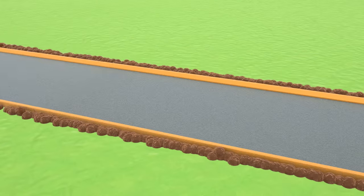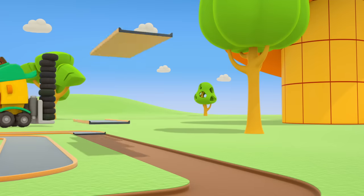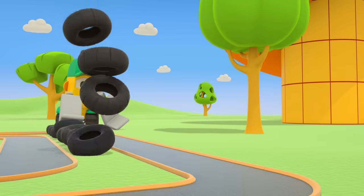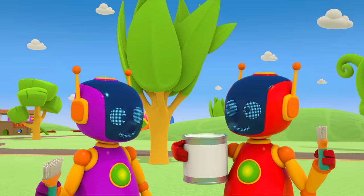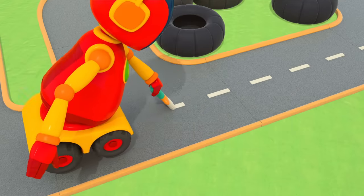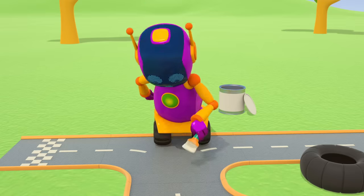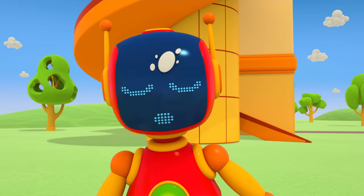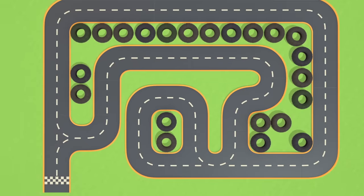They're laying the lengths of track inside. Those black rings are old tires — they're for making a barrier. And here are some brushes and paint. The racetrack needs to have markings. Get to work, robots! The markings are ready. The robot got paint on him. Does it look like your plan yet, Leo? We haven't got enough tires.